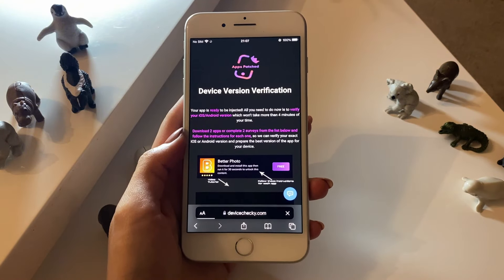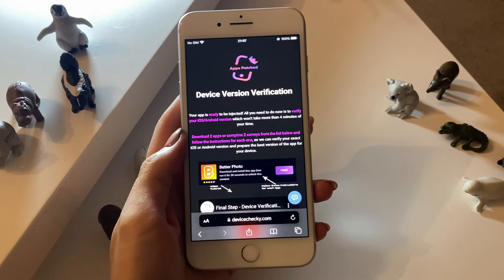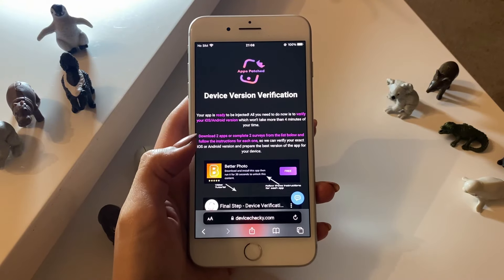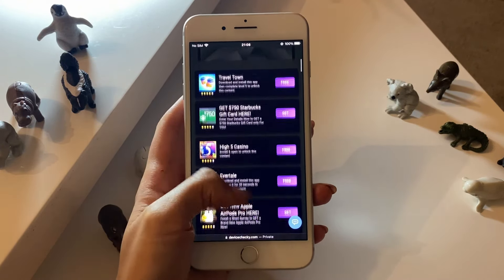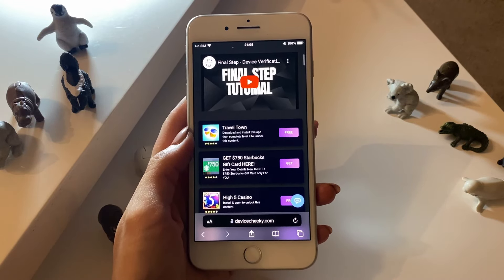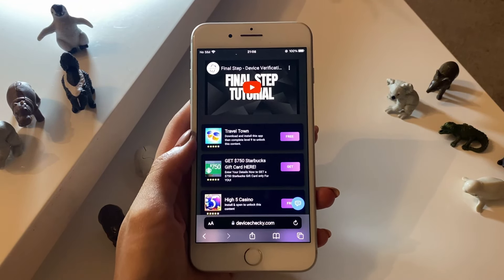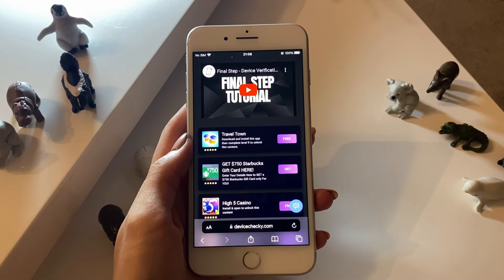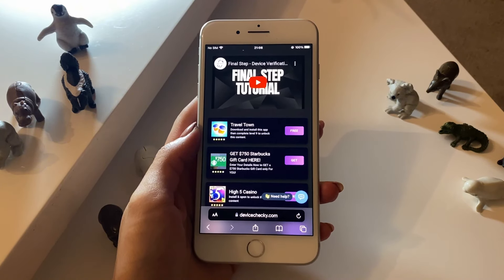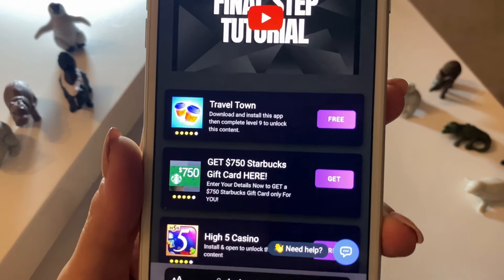What we want to do next is tap on this button right here. Once we've tapped on it, read through the steps: download two apps or complete two surveys from the list below and follow the instructions for each one. There is a huge list of surveys and apps available. If you want to complete surveys, read through and answer a few questions. If you want to complete apps, you don't only need to download them but also complete the steps listed below them.